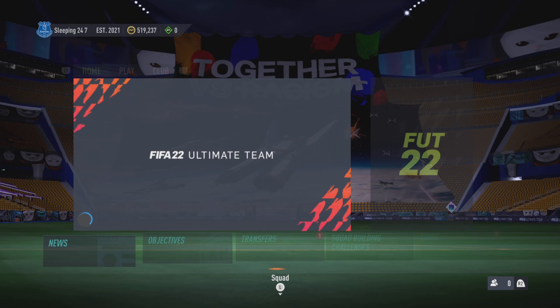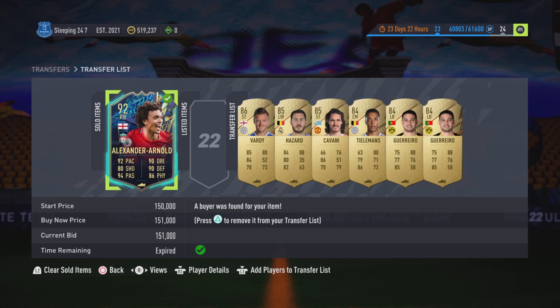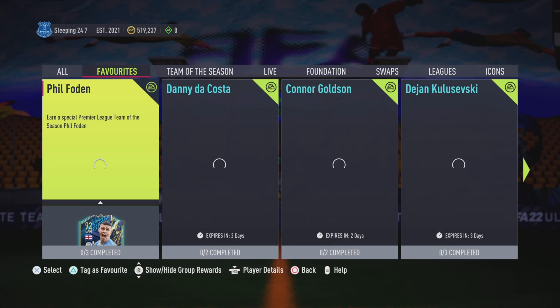I'm just going to go to the transfer list and get some extra players that we need back in the club. We did sell Trent, by the way — 150k. I bought at 200k, so that's a lot of money lost. Hazard back in the club with Guerrero and Tielemans. We've still got Vardy, Cavani, and Guerrero, and the other ones. More fodder in the club.